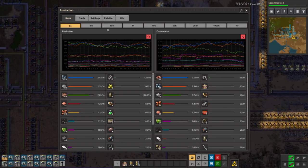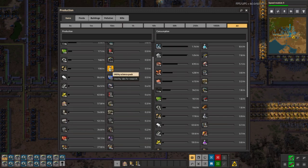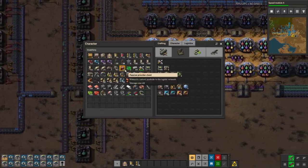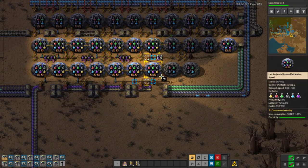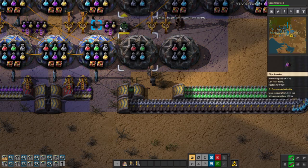Let's go see how much yellow science we've actually produced. Over the period of all time you can see how much you've produced and how much you've consumed. We have 156 — we're about 20% there to our rocket silo, which is kind of crazy. Production science is going as well. We only actually have 14 labs working right now, so we can definitely expand on that.